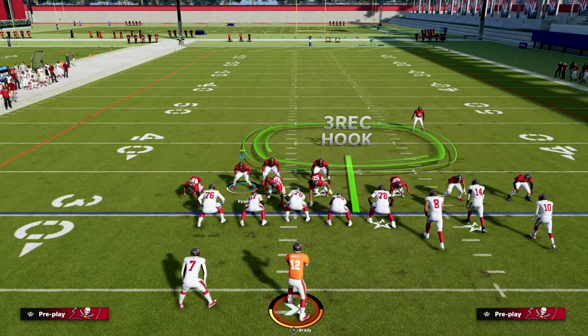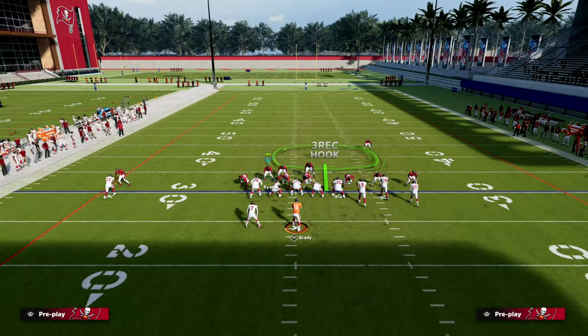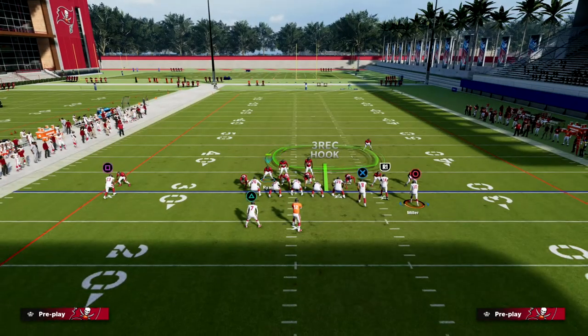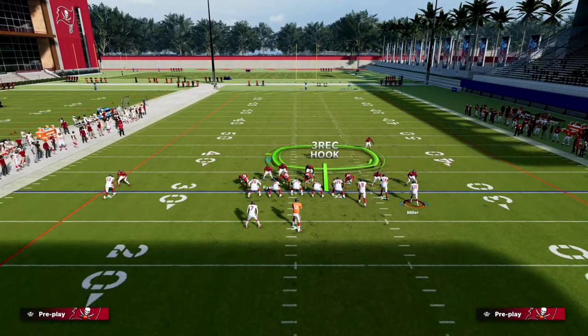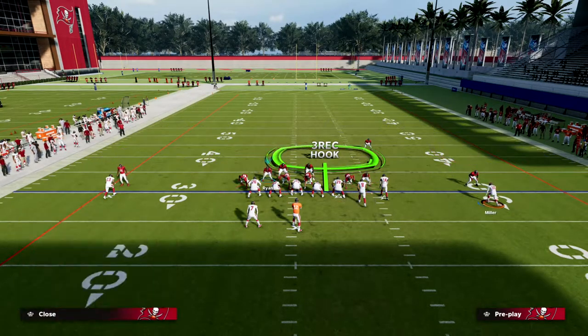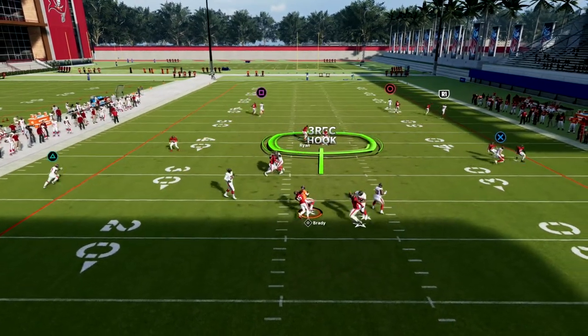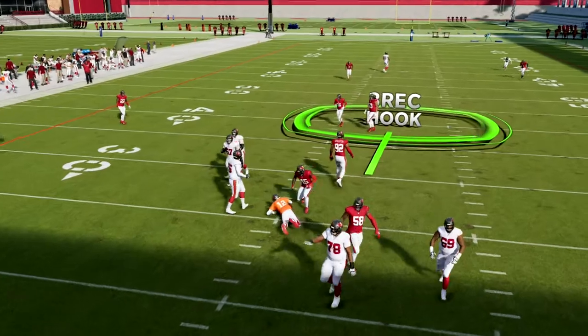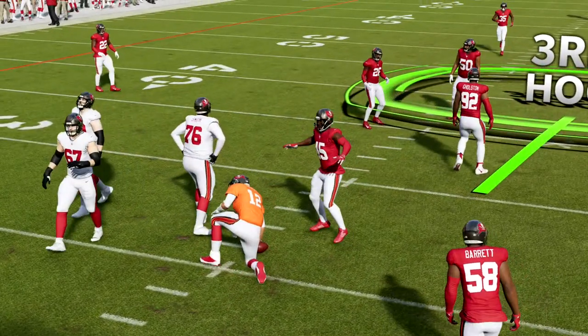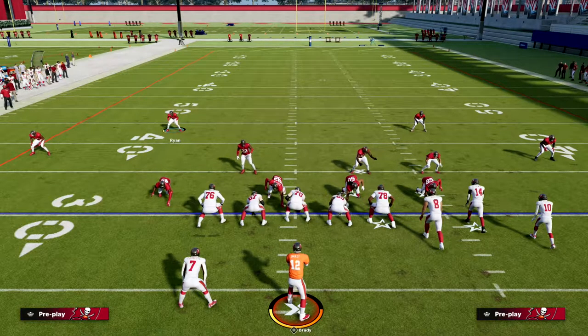What we want to do is, if they let that receiver set his feet, go ahead and re-outside quarter. You set up the route combination, they motion the guy out, you go outside third, he sets, and you quickly put him in an outside quarter. Now your quarters coverage plays more like traditional quarters coverage and it hangs decently — that's probably a click on interception or a click on knockout.